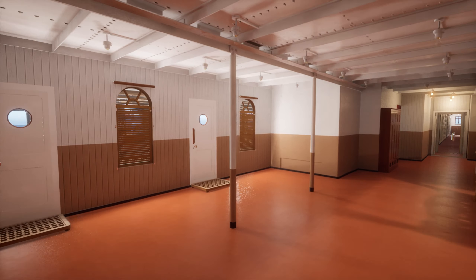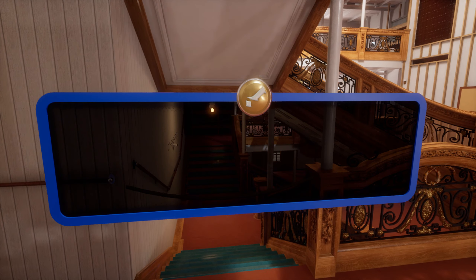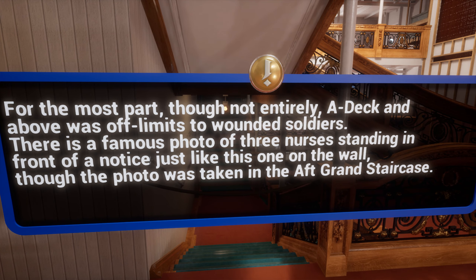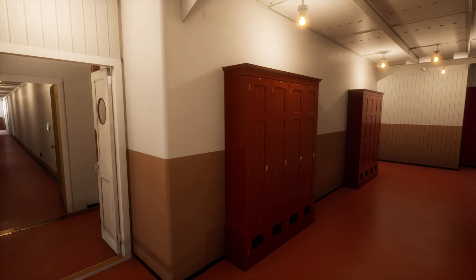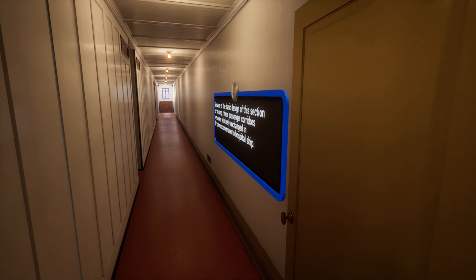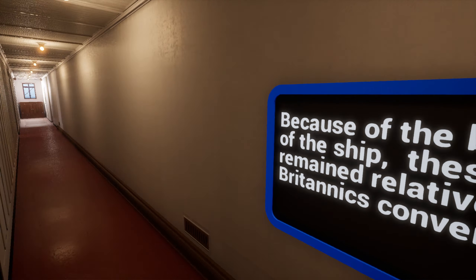This is the famous grand staircase, like the one on Titanic - similar, anyway. For the most part, though not entirely, A deck and above was off limits to wounded soldiers. There's a famous photo of three nurses standing in front of a notice just like this one on the wall - the photo was taken in the aft grand staircase. Out of bounds for patients. There are some doors you can open - the red doors.